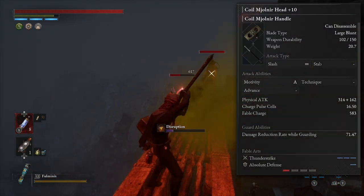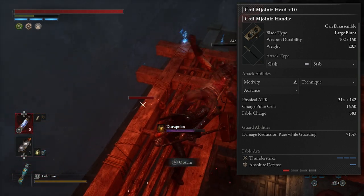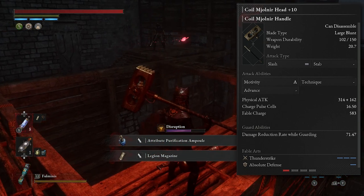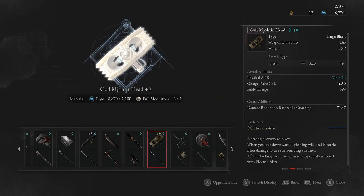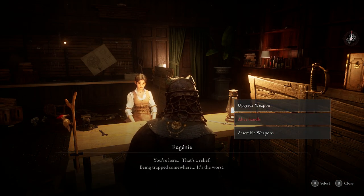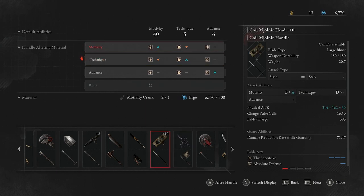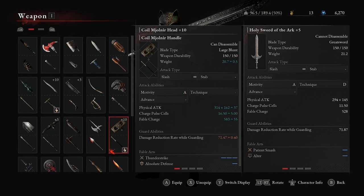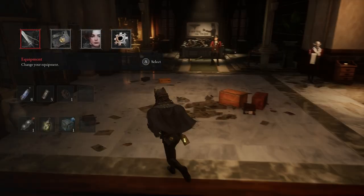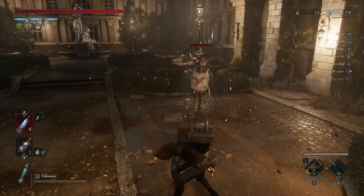The weapon itself is called the Coil Mjolnir — making the point that it's a battery-powered electric weapon rather than something given by the gods. It's a weapon for motivity builds, or those of you focusing on the motivity stat. Obviously with it being a large weapon, you're going to need a large amount of strength to use it. What you can do — and what I did — is upgrade it as much as possible; it's at plus 10 in the gameplay you're seeing. In Lies of P you can also change how your stats affect your weapons by speaking to the weaponsmith in Hotel Krat and altering the handle. Put the motivity crank on it to make it A-grade scaling in motivity, so purely for damage output all you need to worry about is motivity, making it an extremely powerful weapon as you continue to scale that stat.